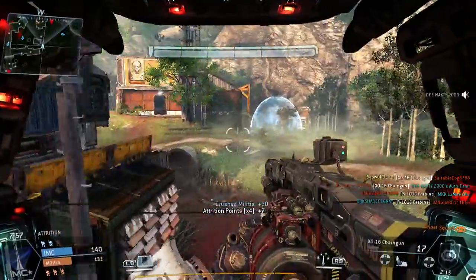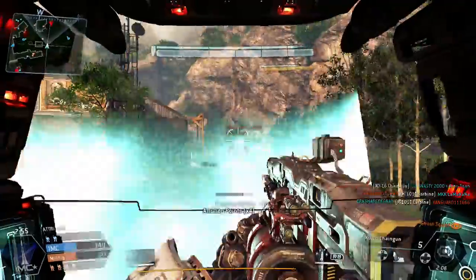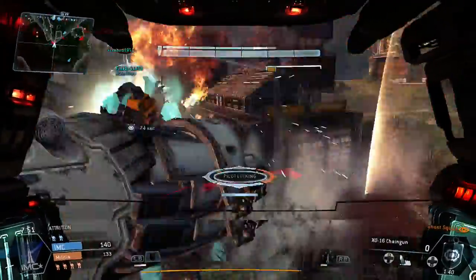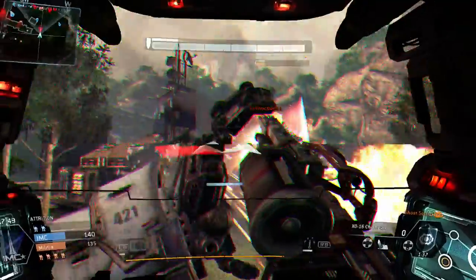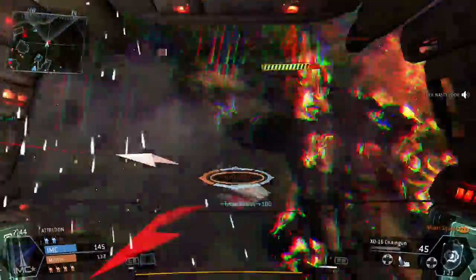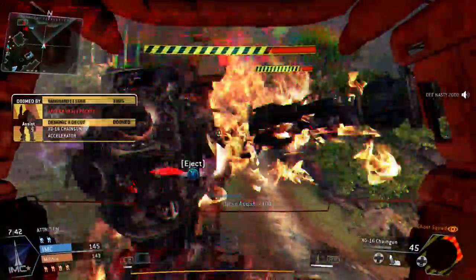Backwater centers around a raid on ex-IMC pilot Barker's bootleg rice swine operation. The map is set high in the mountains with rice paddies reminiscent of Nepal and the Himalayas. A large building dominates the center of the map, with elevated train tracks moving out of the facility, and small outlying buildings dot the landscape.